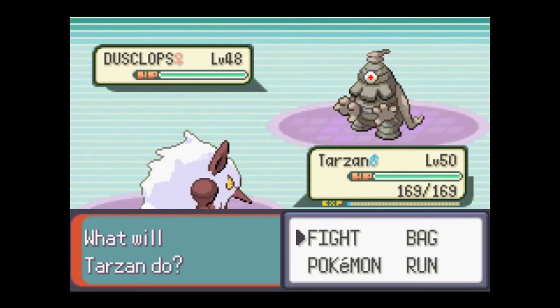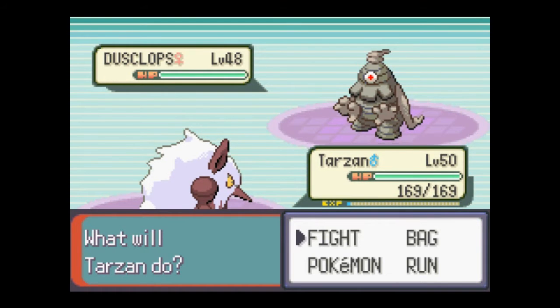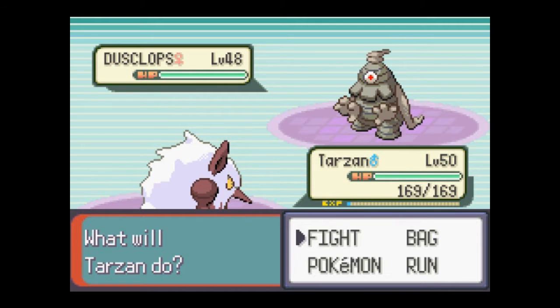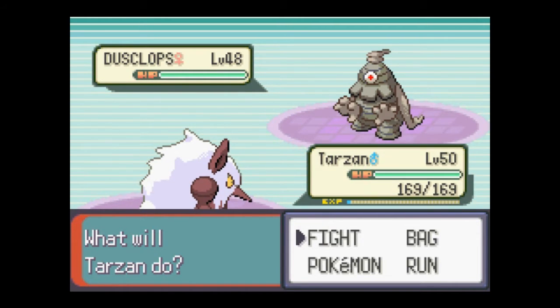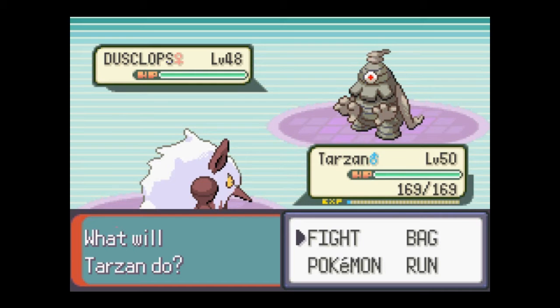She's gonna start with the Dusclops, level 48. Moves: Protect, Curse, Confuse Ray, and Shadow Punch. Curse is a very interesting move. On other Pokemon it lowers speed but increases attack and defense. But on Ghost Pokemon it cuts the HP in half and lays a Curse, which is kind of like poison except it does more damage. However, Curse can be negated by switching out, so I don't really like that much.